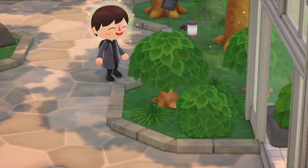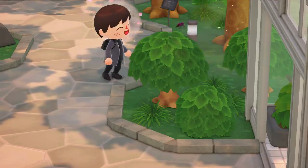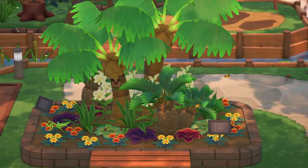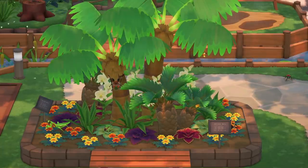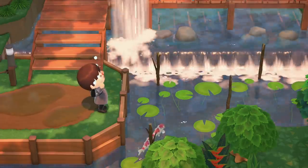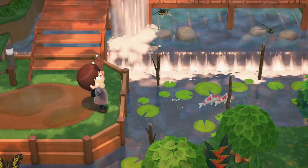Number four: Museum Foliage. Technically these aren't items we could display around our houses, but they could be new types of plants we could plant around the island, which I think would be really fantastic. There are a ton of different plants, flowers, and trees around the museum, especially in the bug exhibit, which we currently cannot get. For example, we have these lily pads, and I can't tell you how much I would love to see water decorations like this on our own islands.